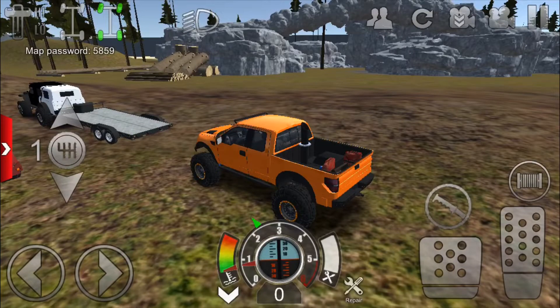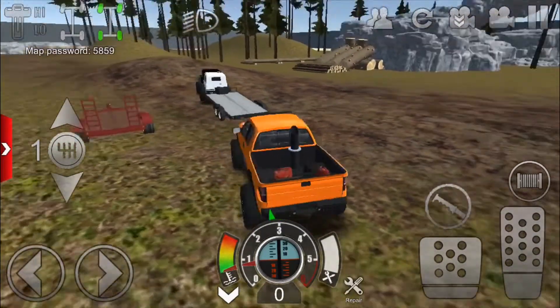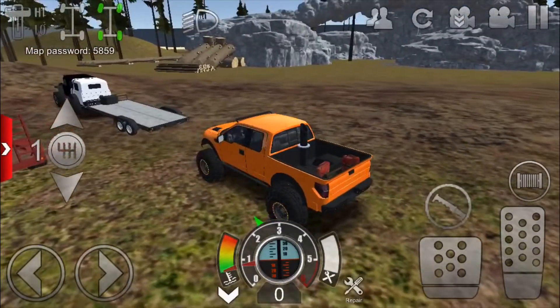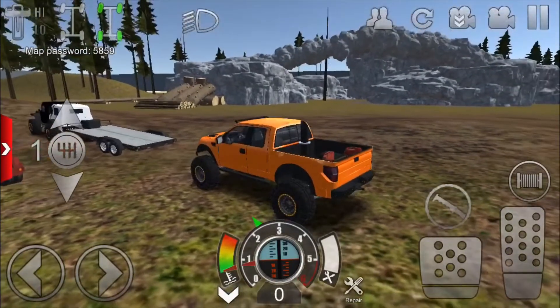So this is how it works. Your friend has to have an empty trailer — it can be either the first trailer that came with the game, or it can be the Dually Trailer, doesn't matter which trailer. But it has to be empty. The only vehicle they can have is the vehicle they're using to tow the trailer.